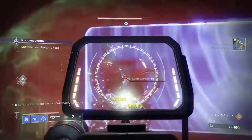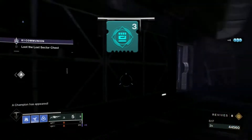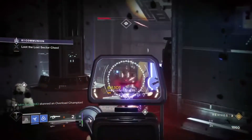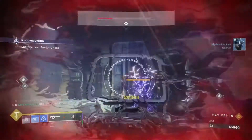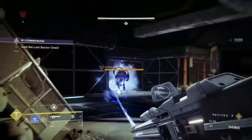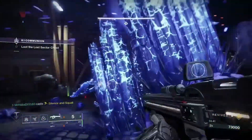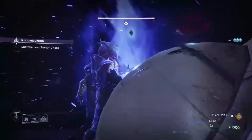As far as Overload Champions go, there are six in this lost sector. I decided to use a Stasis subclass with the armor mod Thermoclastic Strike, which allows me to stun Overload Champions using my melee ability and restores my melee ability each time I stun a champion. The first is in the first room as you enter, the second is in the second room, the third is lurking in the hallway, the fourth is in the room directly after, the fifth is hiding behind the door as you enter the boss room, and the final one is in the boss room as well.